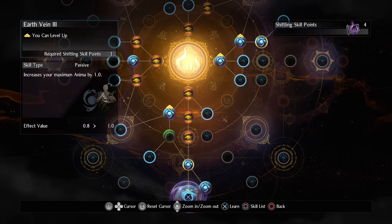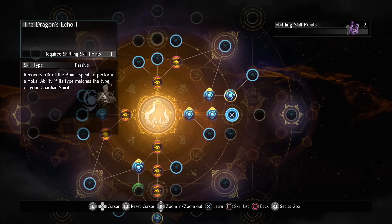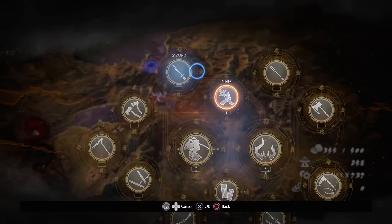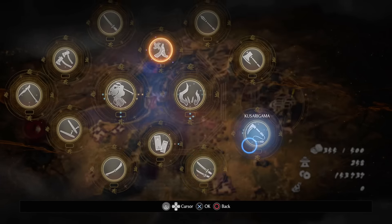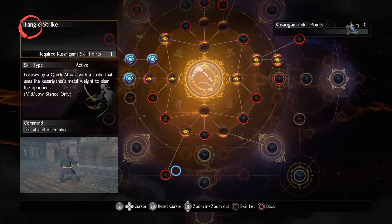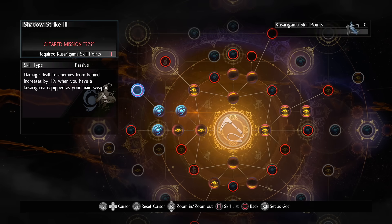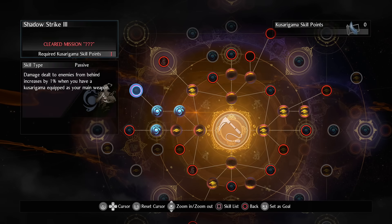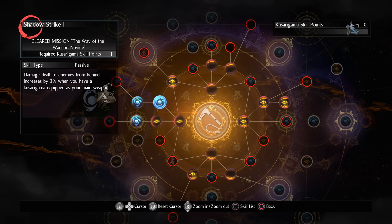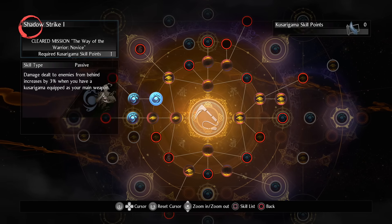Likewise, if you're out of ki, you can use burst counters or yokai skills to block, dodge, or interrupt even if you're in the exhausted state. And for weapon — since you can use anything you want — just get what skills you find fun. For kusa, bladespin, foot sweep, reaper, and tangle strike are all must-haves. Also get the shadow strike bonuses for extra kunai damage from behind if you're using the kusurigama as your main weapon. Although most weapons have this passive effect, so make sure to get it. Spear also gets thrust nodes which add even more damage.